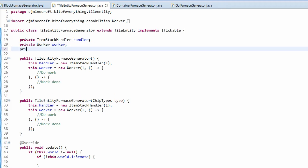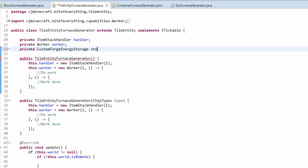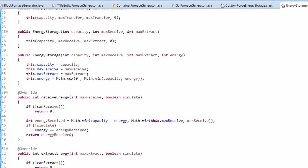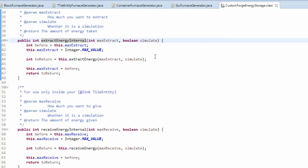The first thing we need to do is get our Forge Energy Storage. I'm using the custom Forge Energy Storage because the actual Forge Energy Storage which this implements from doesn't have the ability to extract and receive energy internally — which is literally all this custom one adds.